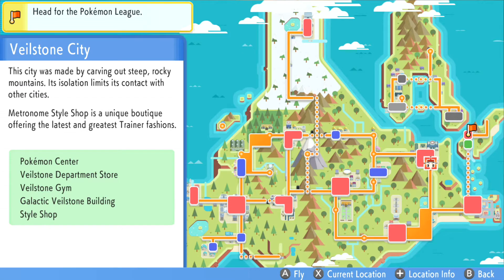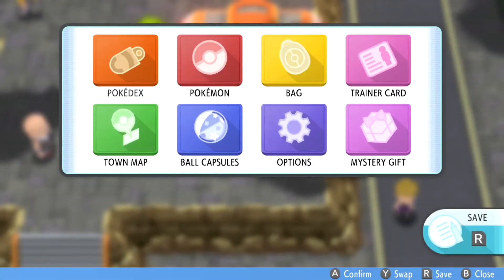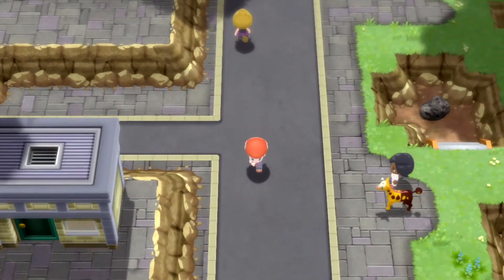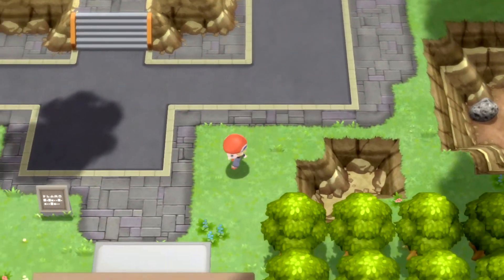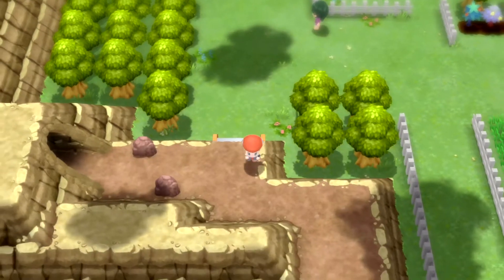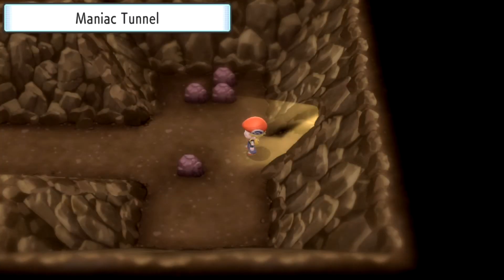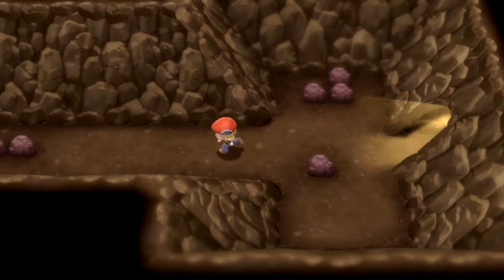Once you've made your exit out of the Solaceon Ruins, you're going to want to fly to Veilstone City. We're currently outside the Pokémon Center, and we're just going to be heading south — literally directly south, straight through the gatehouse, and down until we get to the cave. All I've done is press down, and we just turn left into the cave, then head left until we meet the Ruin Maniac.